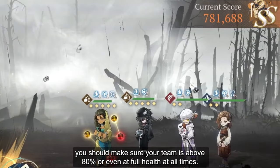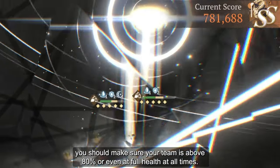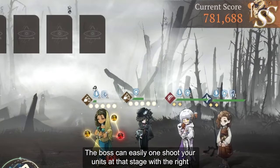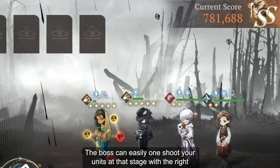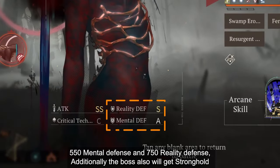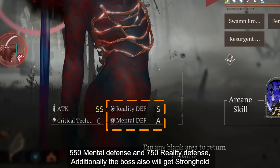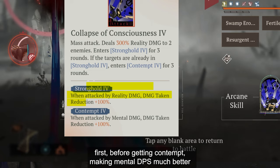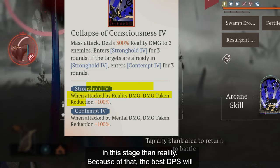Once you are fully buffed, you should make sure your team is above 80% health at all times. The boss can easily one-shot your units at that stage with the red buff on it. The boss has 550 Mental Defense and 750 Reality Defense. Additionally, the boss will also get Stronghold first before getting Contempt, making Mental DPS much better in this stage than Reality.